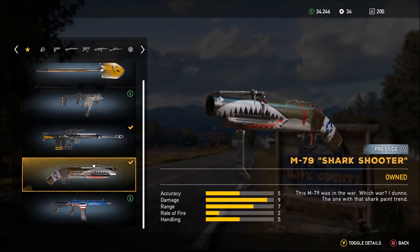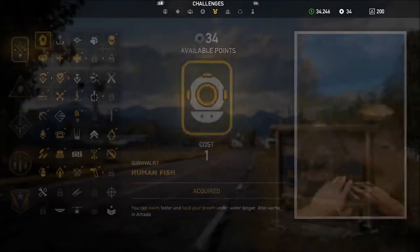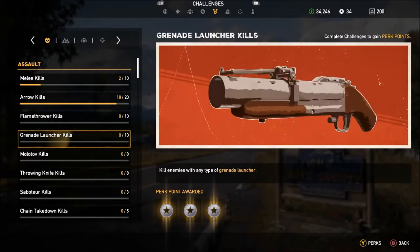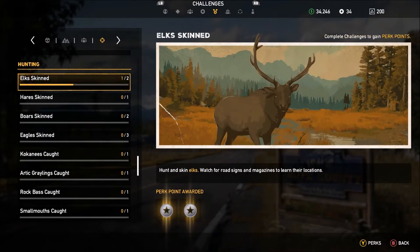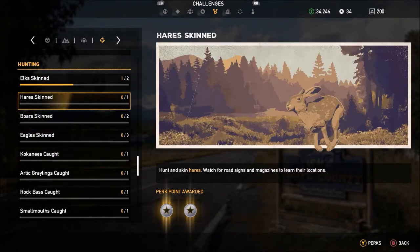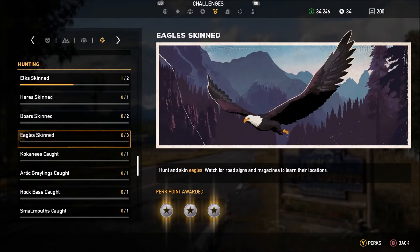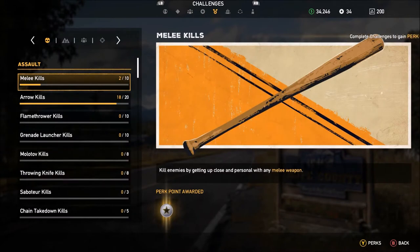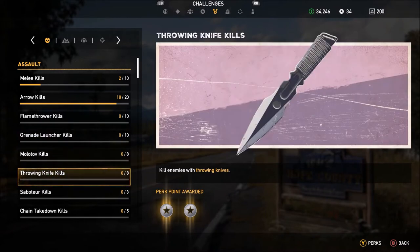We're going to head off to some pretty populated, high-action areas this episode. Let's look at challenges quickly. We're going to work on grenade launchers — we've just bought the weapon to do it. Looking at hunting: I haven't got elks done yet. We've got eagles, boars, hares and elk to get. We should be able to get eagles and boars done, as well as arrow kills and start working on grenade launcher and throwing knife or melee.